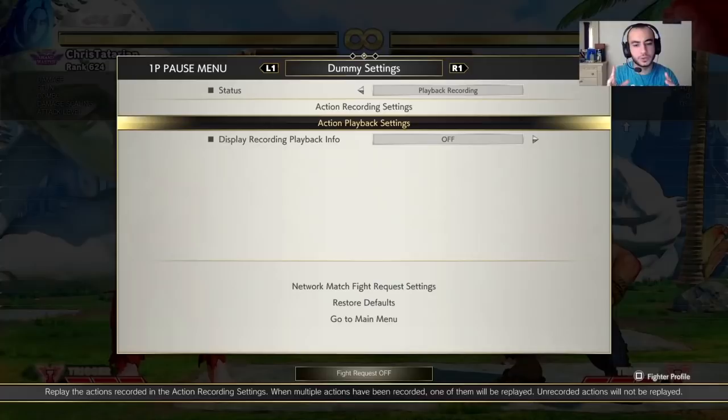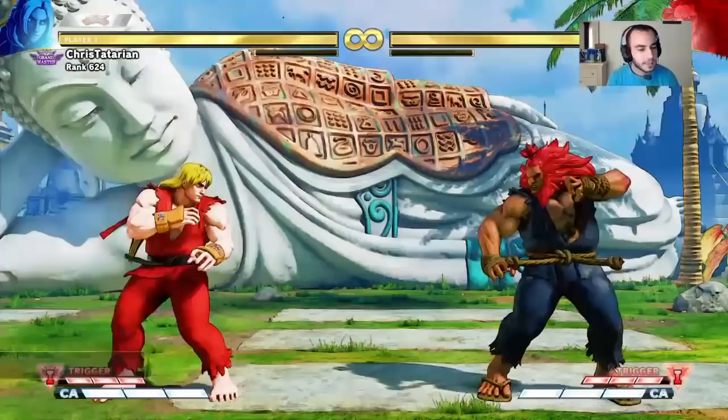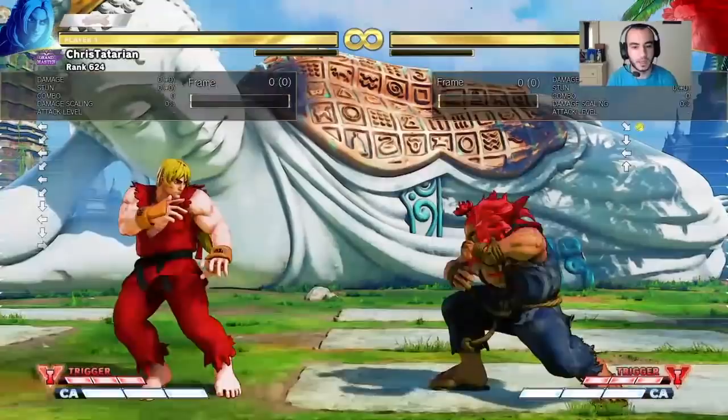When your opponent is pressing a certain button, it allows you to space yourself properly in order to whiff punish him. This is kind of hard to do and requires you to walk back a little further and to be really aware of what's going on - when your opponent is whiffing his buttons and when he's pressing them. He could change up his button timing, his button presses - it all depends on your spacing. Trying to whiff punish defensively requires a lot of attention and focus.